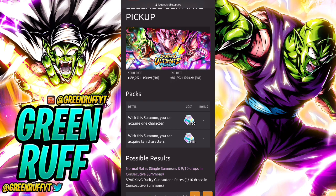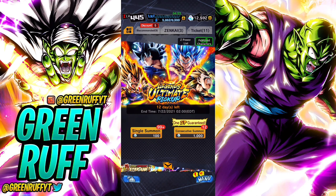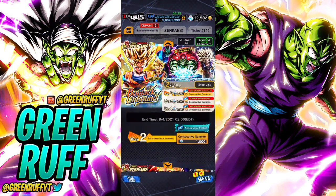So if we start seeing Legends Ultimate Pickup banners more frequently, I would rather summon there than on step-up banners. Some of these LUP banners have really good LFs - and on this current one, Gogeta Blue is really good, UI Goku is really good, Majin Vegeta is slept on, and Super Saiyan 3 Goku at seven stars is arguably top three best units in the game. The only reason to summon on a step-up banner would be if it has the newest LF - that's the only real value.